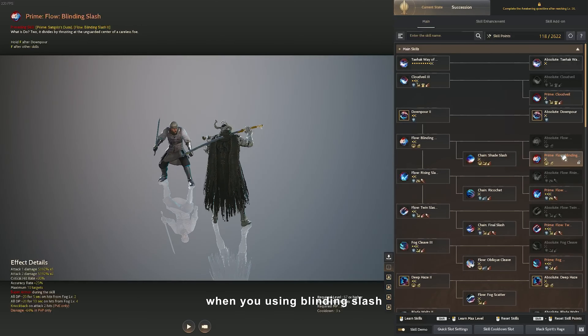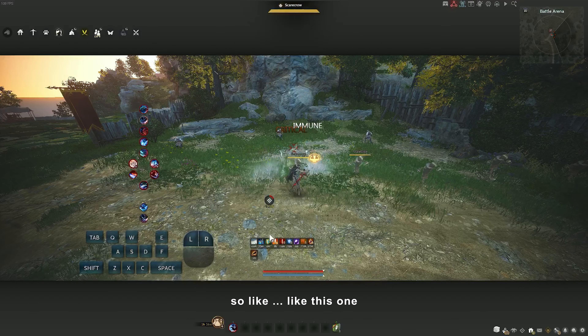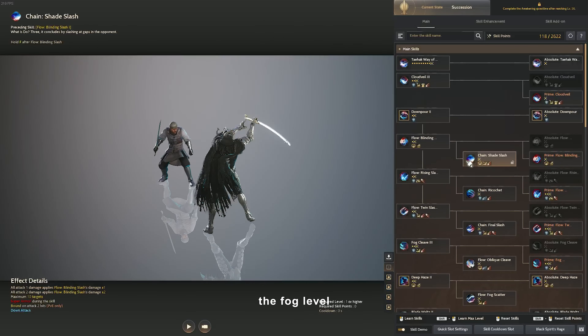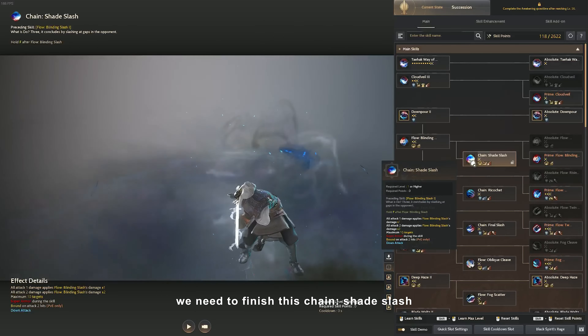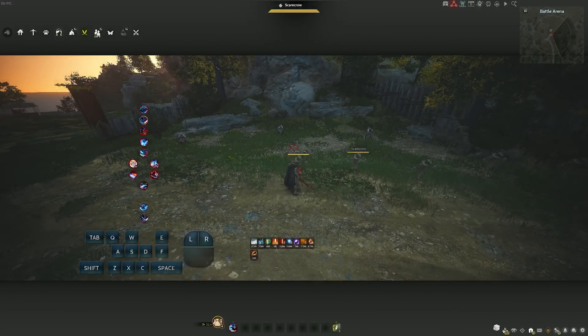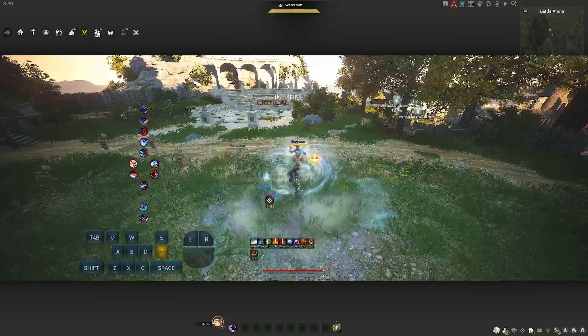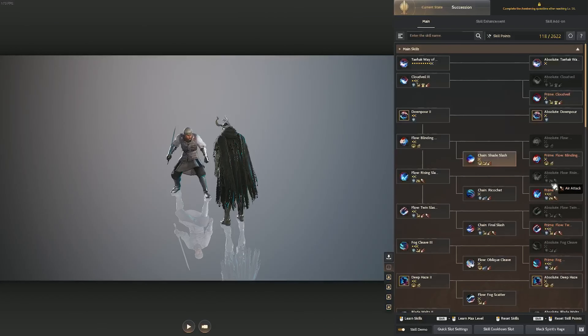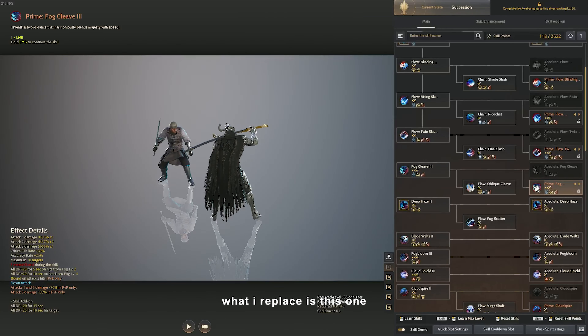When you're using Blinding Slash, we don't get a buff anymore. In order to get the buff - the Fog level - we need to finish this Chain Shade Slash, which has a very long animation. So what I replaced it with is this one.